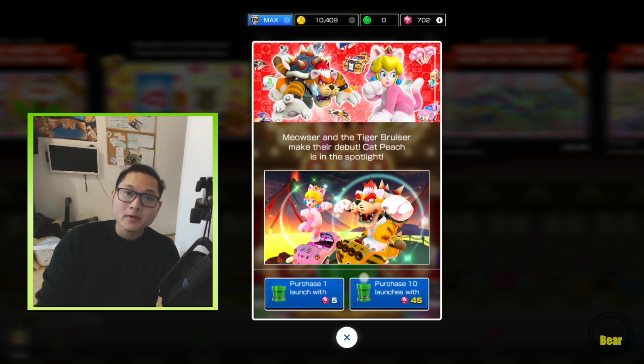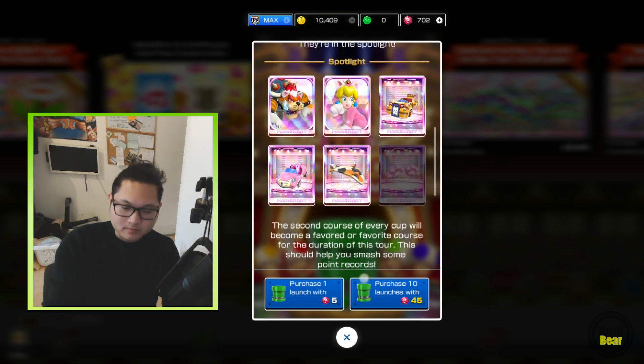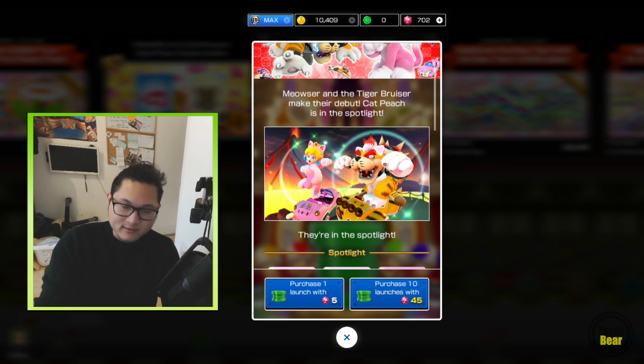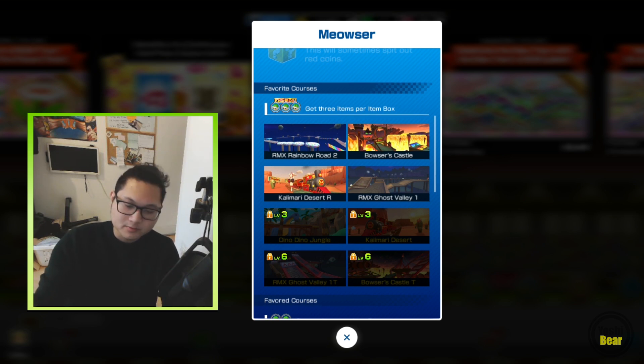Alright guys, we're back with the proper landscape mode now. This first pipe is really good — nine high ends with a Coinbox and an exclusive character. Usually they give us like six high ends within a 100-pipe exclusive, but hey, Meowza! I think this is definitely a recommended pipe if you guys have enough rubies to pull on this.